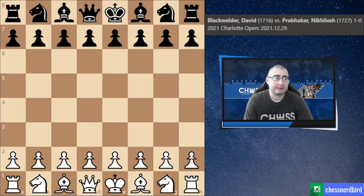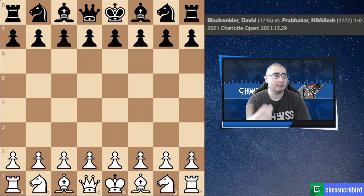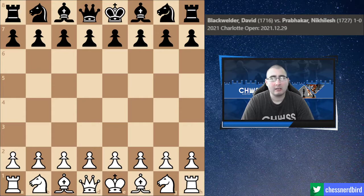Now at round five I've got the white pieces. Only one person has a perfect four points so far, and three of us have three and a half points. I'm on board one of my section playing an opponent who also has three and a half. If I win I'm either tied for first or just half a point behind, and in round six I'd play the top player. So this round is quite important for the final standings and controlling your own destiny.